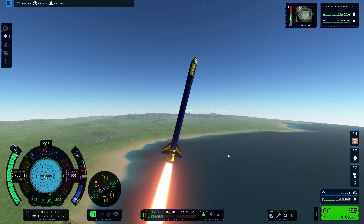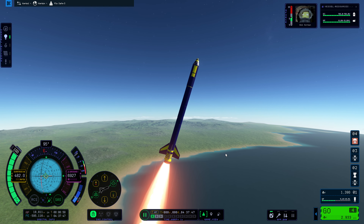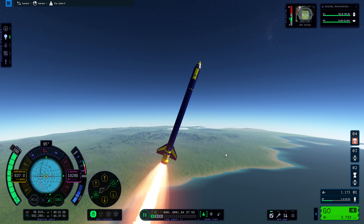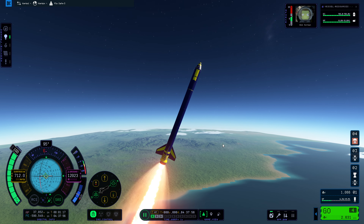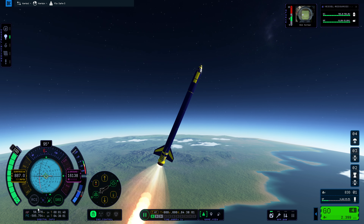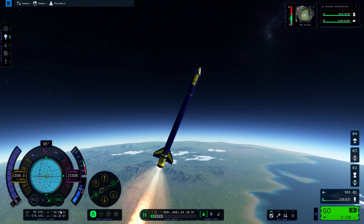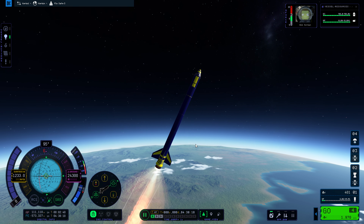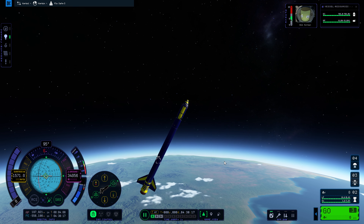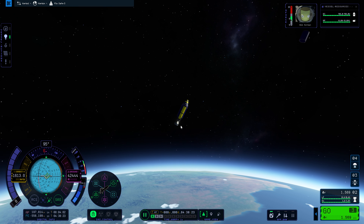If you need more information, the training center in the game is a great place to get tutorials on the science behind all of this. I'm watching our fuel — we want to make sure our apoapsis is above 70 kilometers, which it is. I'm going to kill the liquid engine, and once we run out of fuel on the booster, we'll lose the booster. There we go — we've lost that booster and it can go back down. In the meantime, we are heading up to space.